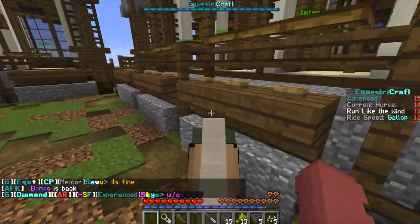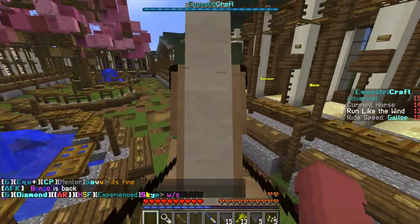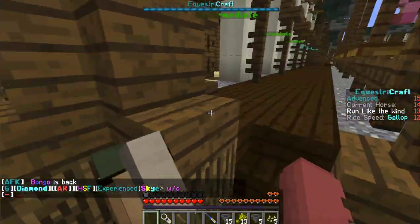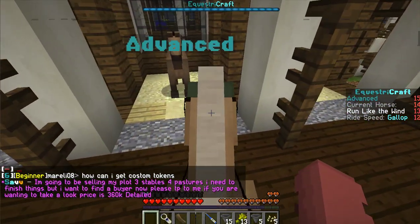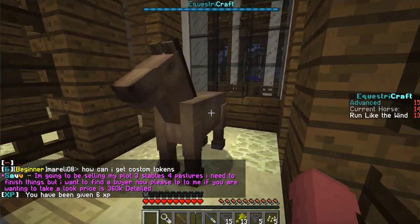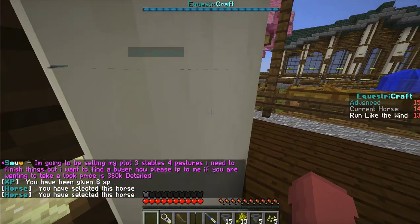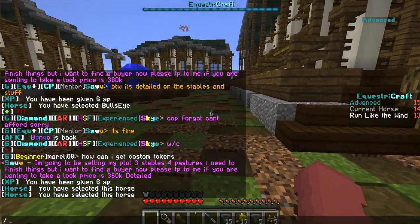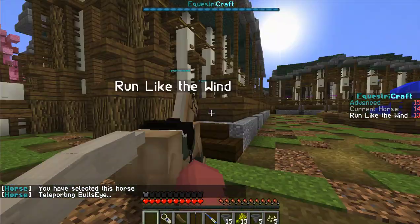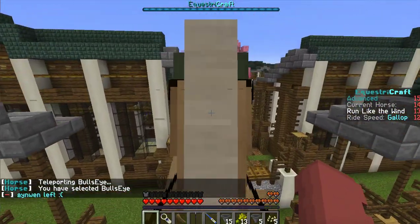Oh, there is an Advanced horse here — let me check that guy out. We have this guy here, but there's no info for him so I can't get him. Sometimes horses don't have info and you can't see what gender they are and stuff like that. I think that's pretty much it for this episode.